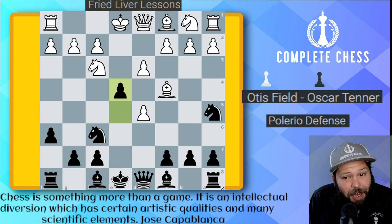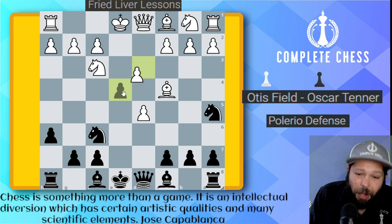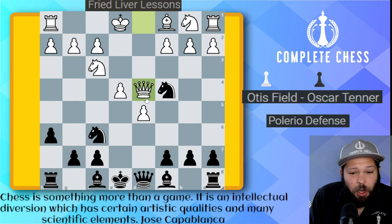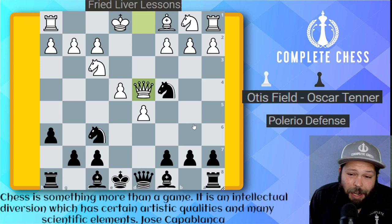Well, knight takes on c4 is going to snack an extra pawn. I did do a video on this one called the crazy pawn attack — this was done by Bronstein as white and he just played queen to d4, saying it's okay that he lost this material. He was going to use these extra pawns to attack, and he ended up winning a very nice game with the pawns marching down the board.